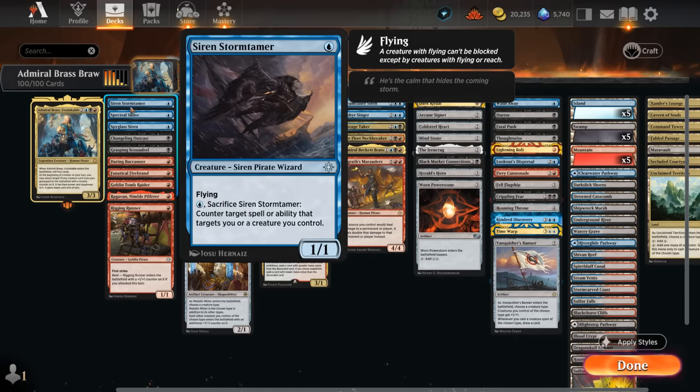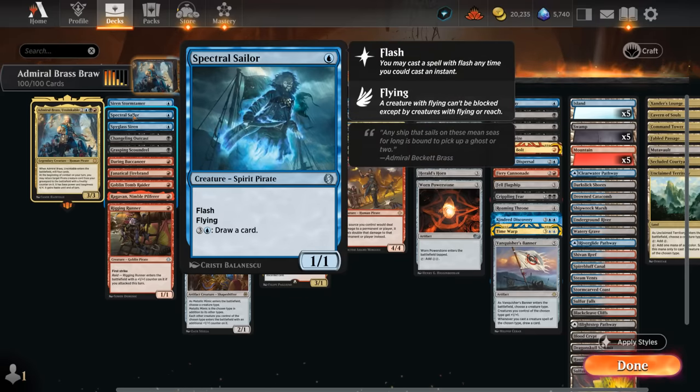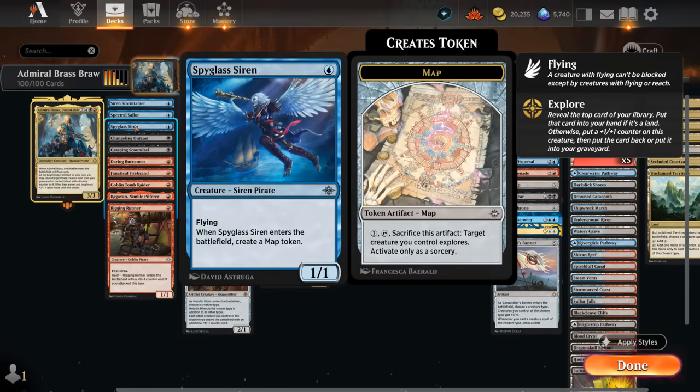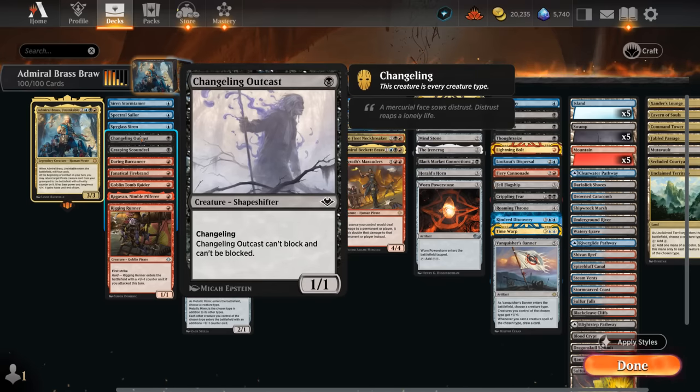Siren Stormtamer can also help protect our commander against removal if we've got a spare mana. Spectral Sailor can be flashed in and maybe draw extra cards later. Any of these one-drops is still quite nice to get back with Admiral Brass, since they will be upgraded to 4/4 creatures — so a 4/4 flyer is quite nice. Then there's Spyglass Siren making a map token, and exploring is also a way of filling the graveyard with additional pirates.